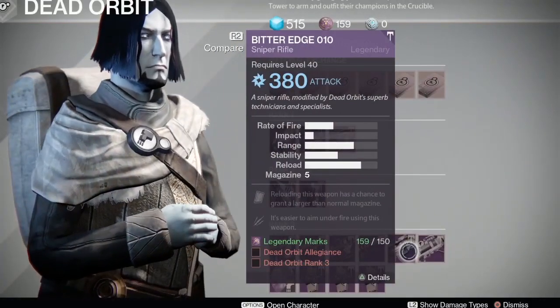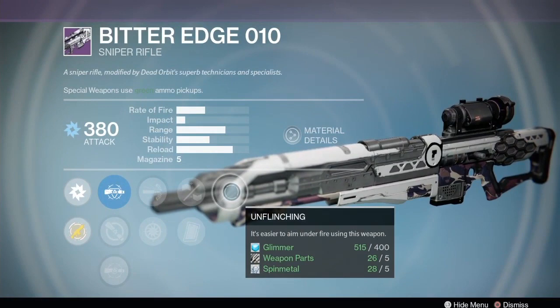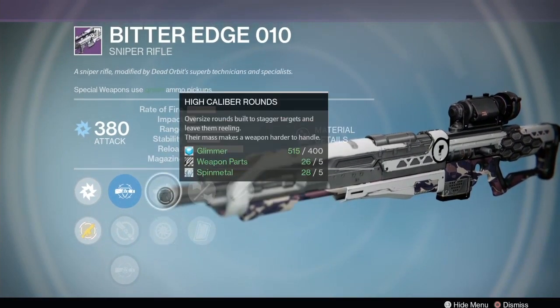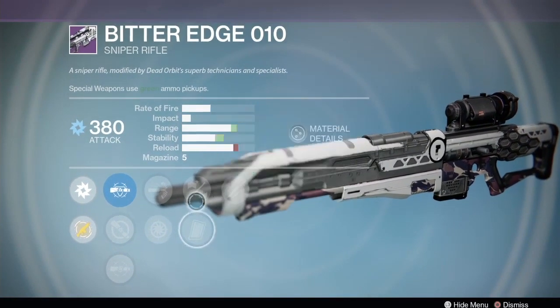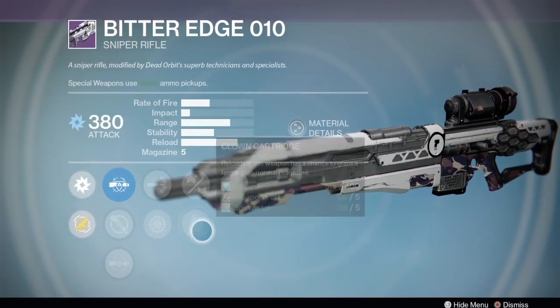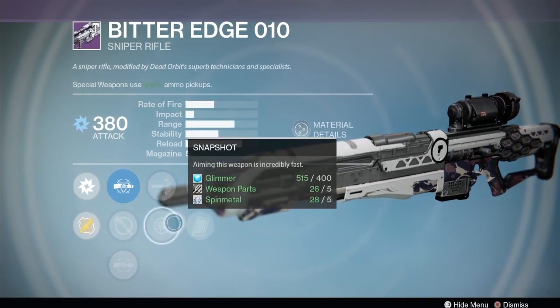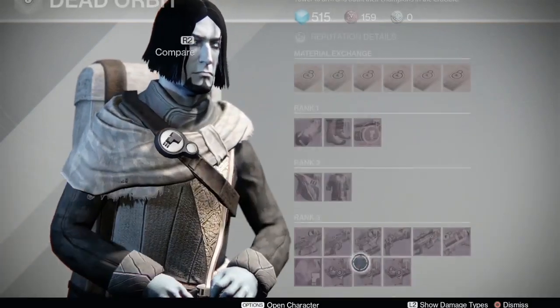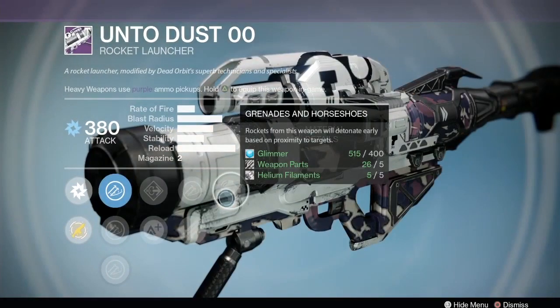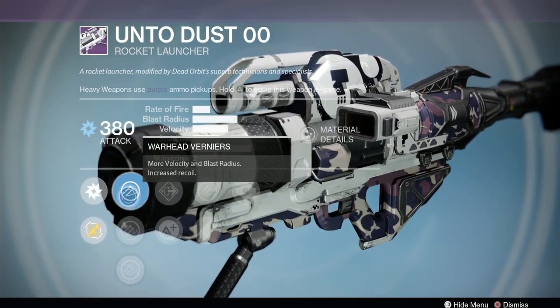The Bitter Edge 010 is a sniper scout rifle with Clown Cartridge, Snapshot, High Caliber, and Unflinching. If you're good at getting headshots these guns are a lot of fun - it's a five-round mag sniper with Clown Cartridge to keep it full. Small Bore and Snapshot would be a good combination on this knife rifle. Can't say I don't recommend it - not the best but not that bad actually.